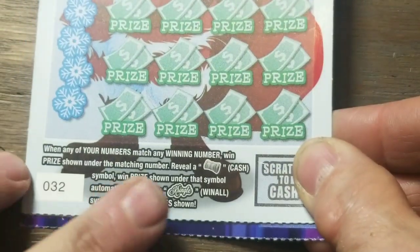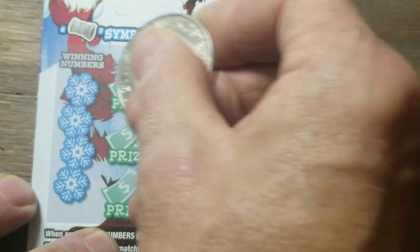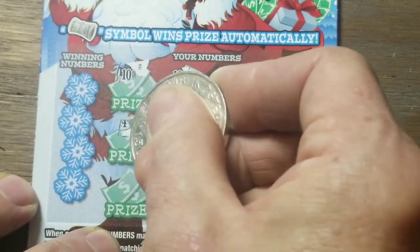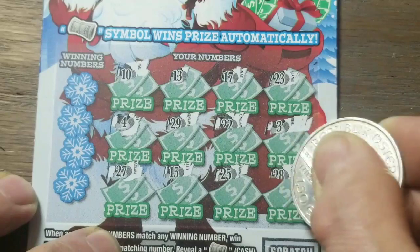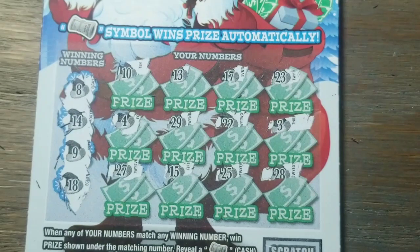Cash Kringle — second chance drawing ticket. Cash symbol wins the cash, Kringle symbol wins all the prizes. I think I'm the only one that hasn't found a Kringle symbol. And it's not looking good. This ticket's just not very nice when it comes to Kringles for Jack — it doesn't like them. No matching numbers, no symbols. Eight, nine, fourteen, and eighteen — no match on any of those.